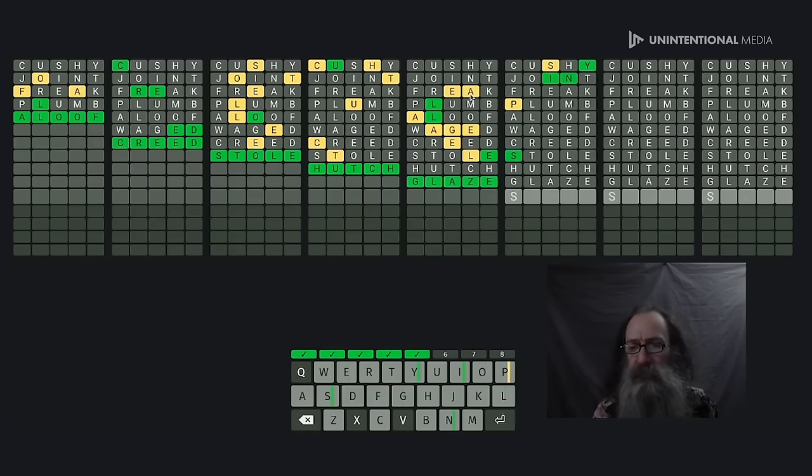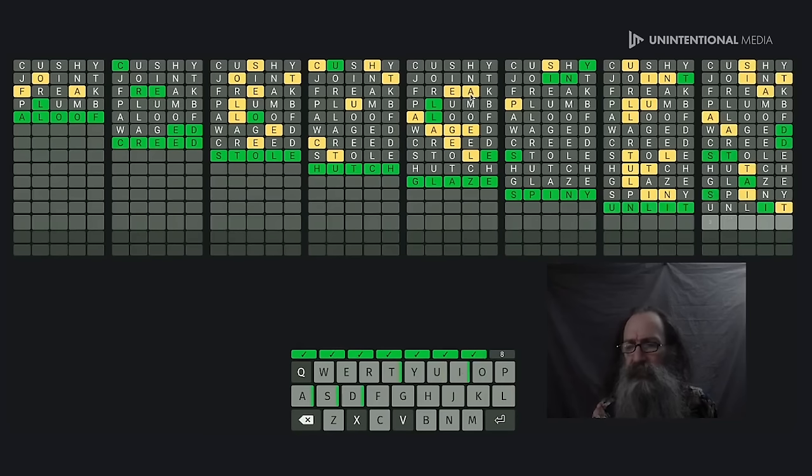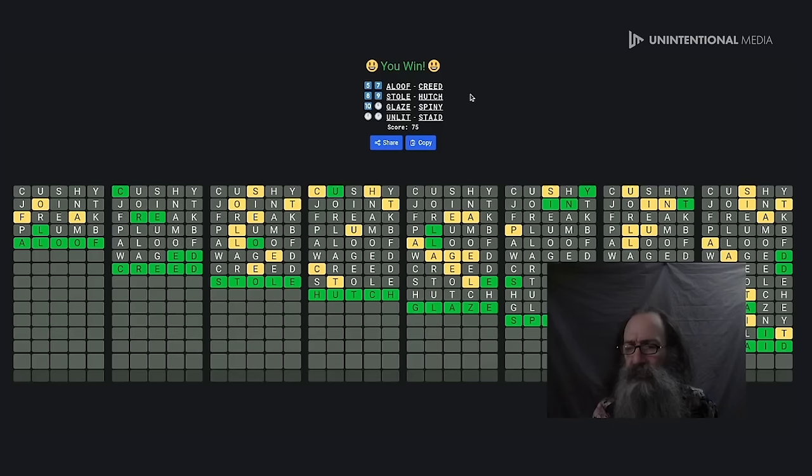Yeah, this is going to be SPINY, and that's going to be UNLIT, and the last one is S-T-A-I-D — STAID. There you go. Once you put in enough words to eat up all the letters strategically, you just have all the letters filled in all the way down. That seems to be working for me most of the time.